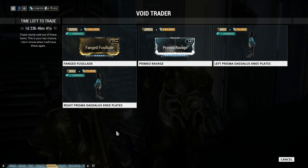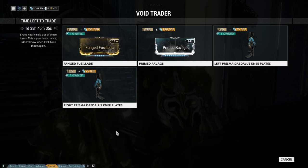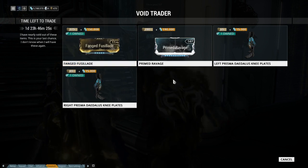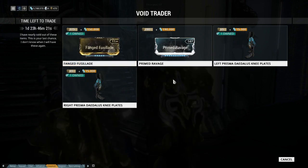First up, Fang Fugilege — which I'm probably saying wrong, let me know in the comments — for 375 ducats and 150,000 credits. It's the old slash damage for rifles mod, so this is my pick of the week if you missed it.